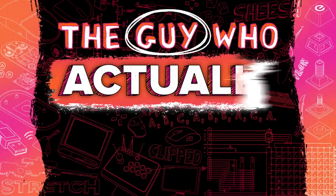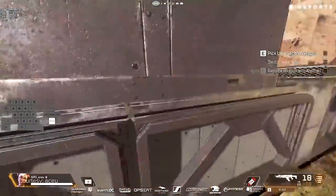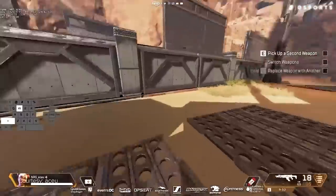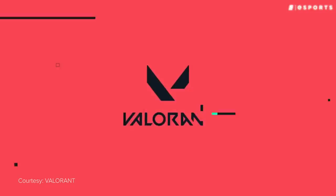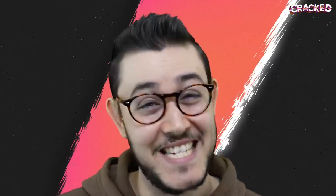But your efforts won't go unrewarded because nothing feels better than hitting that perfect schmovement. Now, plenty of modern titles use some sort of movement mechanics. But before we wrap things up, we gotta talk about Valorant. Like most things in Valorant, bunny hopping is a hell of a lot easier than it is in CSGO — mostly because it doesn't really exist. In Valorant, bunny hopping is close to useless because you can't actually get any sort of velocity boost.